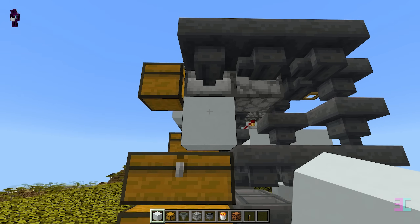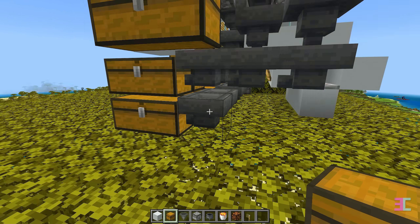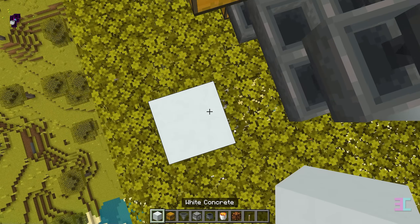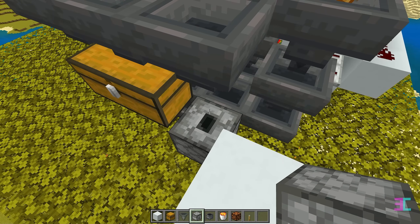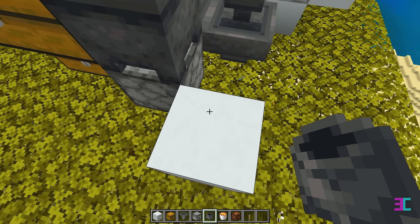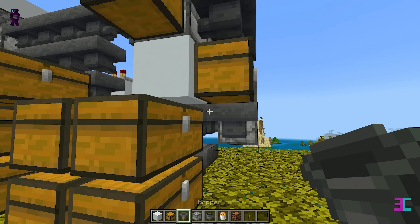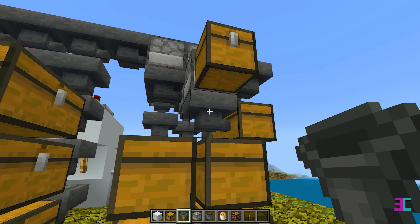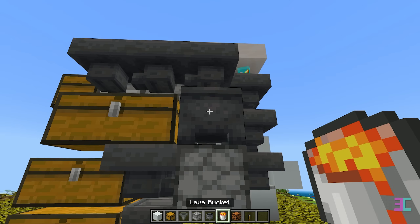Place a temporary block here and set a double chest there like this. Next to this hopper, place a dropper facing upwards. Set a cauldron on top of the dropper and position a hopper underneath this chest so it points into the dropper. Replace the temporary block with a hopper pointing into the double chest. This will be your trash chest, where unwanted loot will be burned by the lava that we will be placing into the cauldron now.